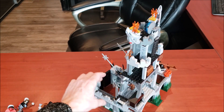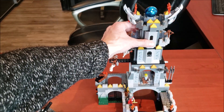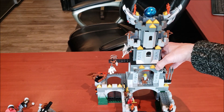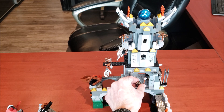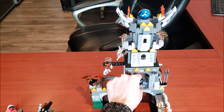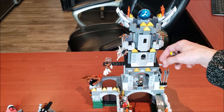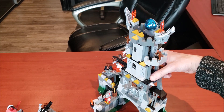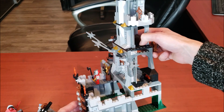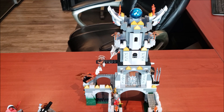Moving into the middle — the blacksmith area. I'm going to say this blacksmith is not a really nice guy because he does have a dungeon and there's a skeleton right there. This set is actually difficult to review. If one of the bad guys is standing here invading the castle, you pull this little hinge right here and it knocks him right out. I thought that was pretty cool. This is why I really liked this Knights Kingdom set — it had so many features.